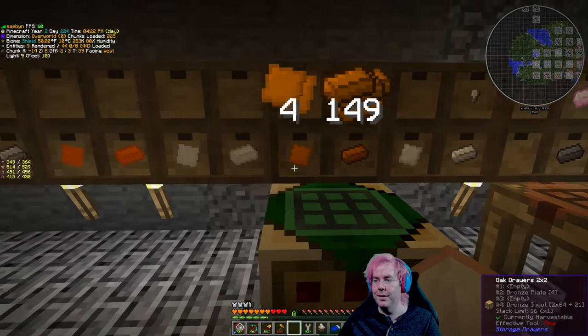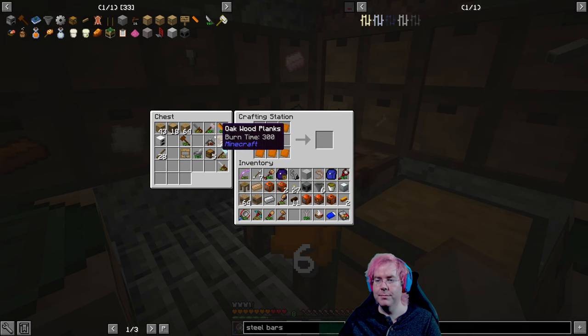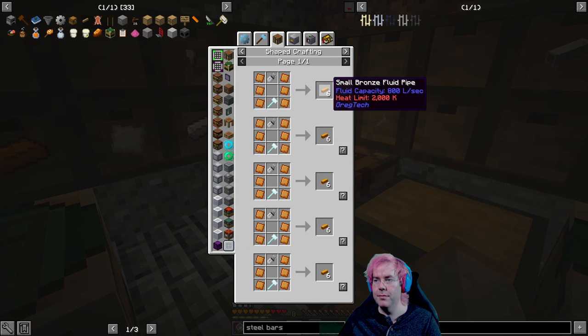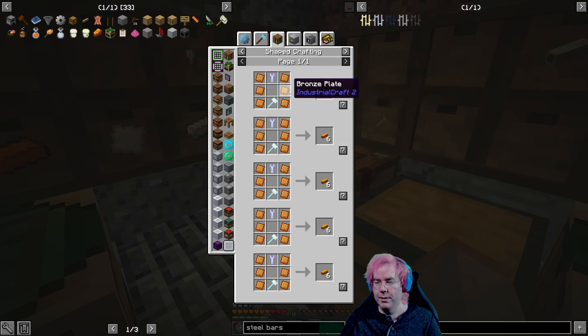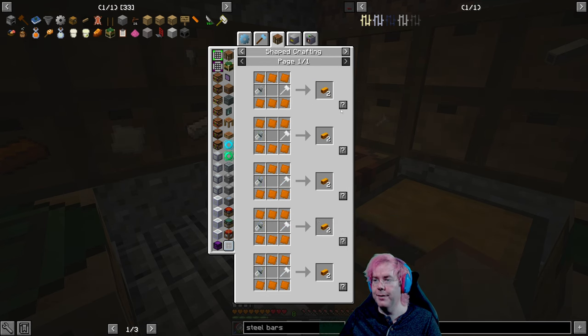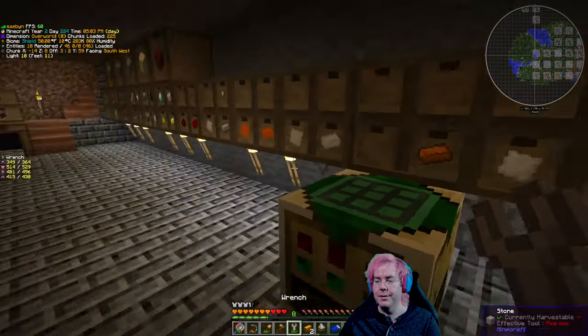We have two pipes, and we can make some more - we have bronze. We don't have - we have four pipe plates, we can make two more the hard way with the hammer. There we go. Now we don't have any bronze plates. Let me see - it's the hammer and the wrench. There we go - that makes two.